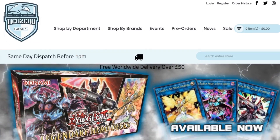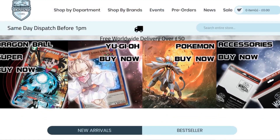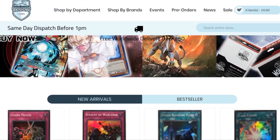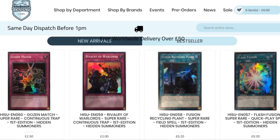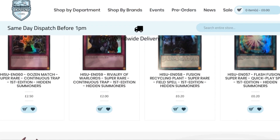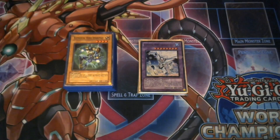Before we get started, don't forget we do have an amazing discount code thanks to Tier Zero Games. All you have to do is put in ZW Games 5 to get a 5% discount on your total order at tierzerogames.com. The links will be in the description below.